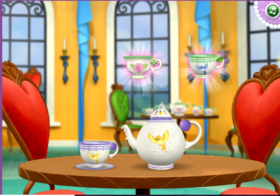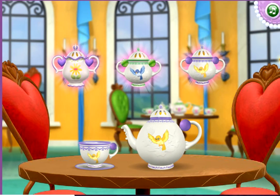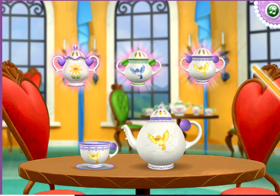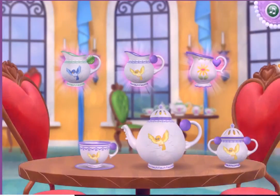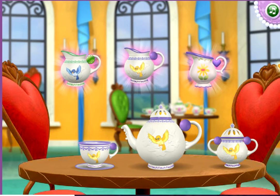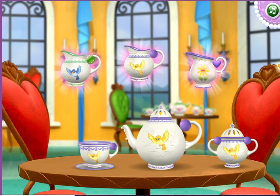Nice work! We're almost there. Now we need to add a sugar bowl with purple stripes and a yellow bird. That's it! You're really good at this! One more to go. The last piece of the set is a creamer with purple stripes and a yellow bird.